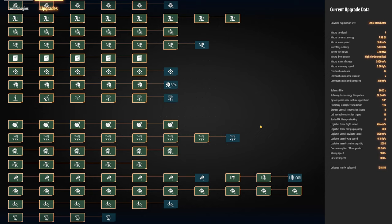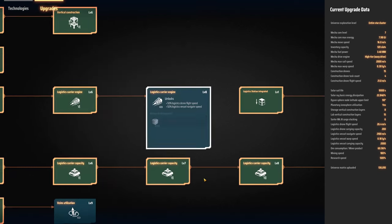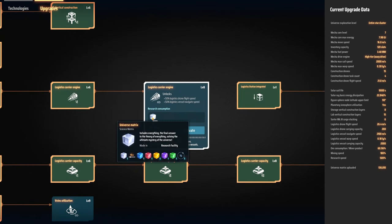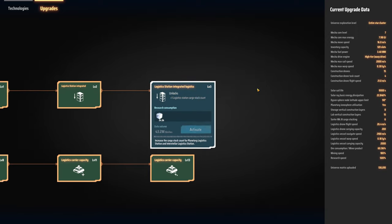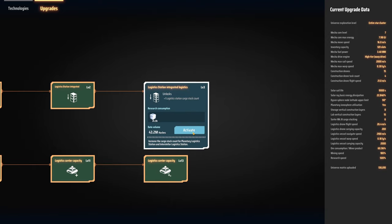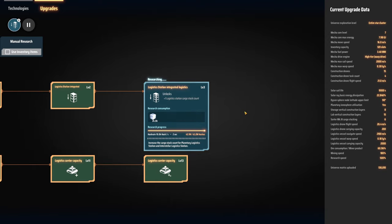The last research achievement asks you to research everything. This includes doing all the infinity researches that cost universe matrices at least once. As of the last patch, this achievement also requires you to research the new logistics technology they added, even the stacking one that costs 24,000.